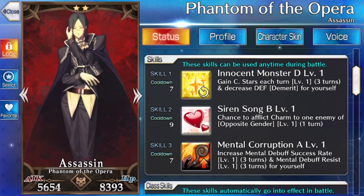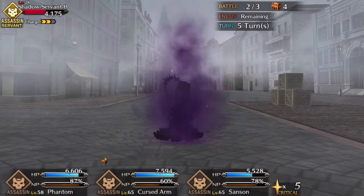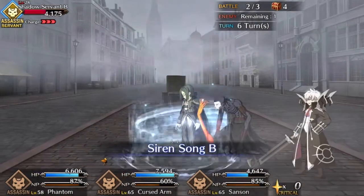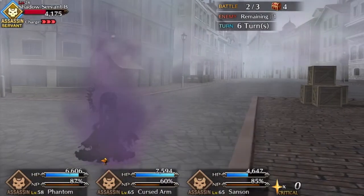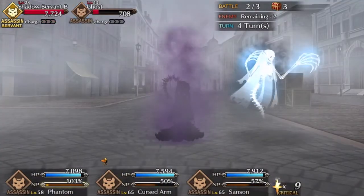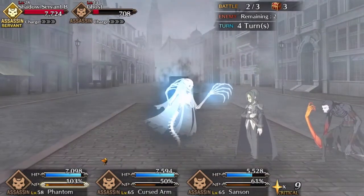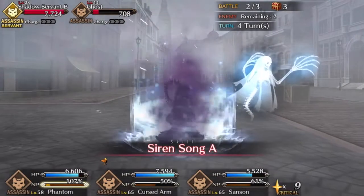His second skill is Siren Song Rank B, a charm skill with the potential of charming females. This skill is highly useful when it hits, but sadly it often is just a worse version of the skill possessed by Uriel and that goddess of assassins herself, Zeno.